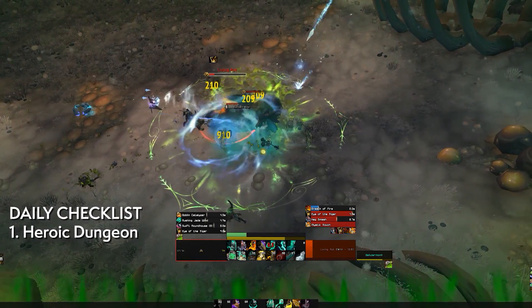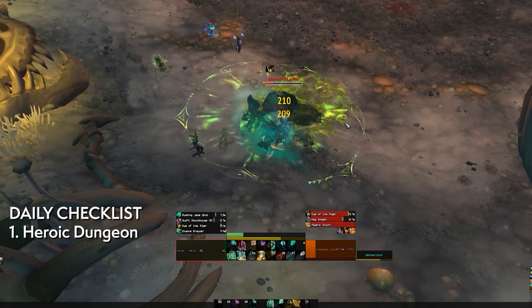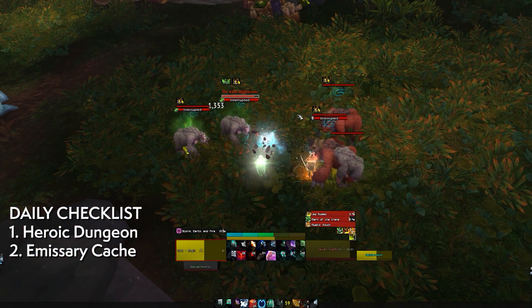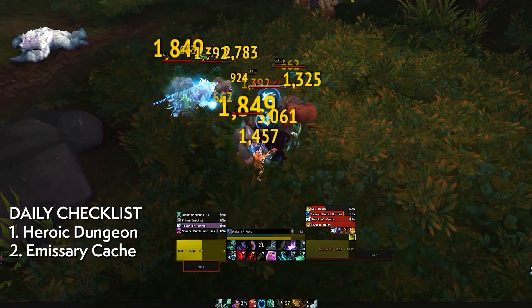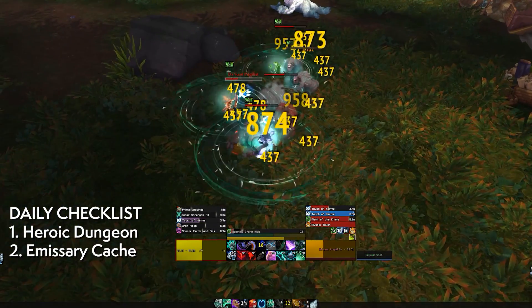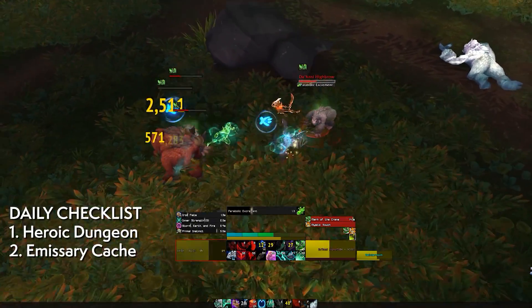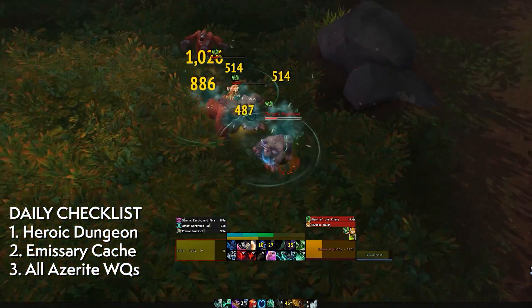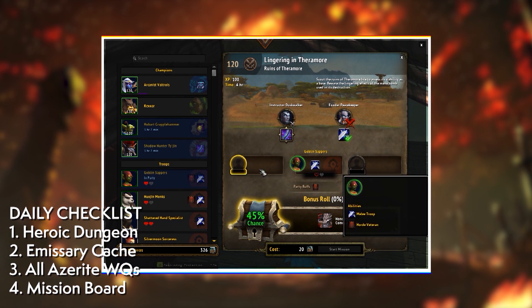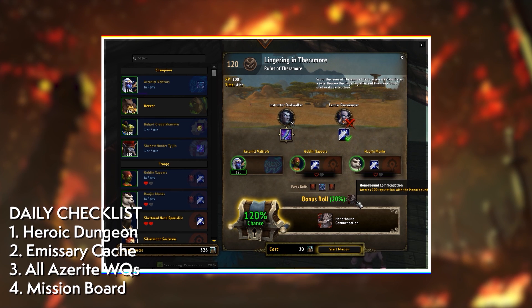For daily sources, the daily heroic dungeon is actually very time-efficient, so if you care about AP you should consider doing it. Clearing your emissaries is a pretty good idea too — you could batch this every three days, but doing so would miss out on regular world quests and their AP. If you have the time, clear out the map of world quests on a daily basis. Also make sure to keep your mission board going — it's not a massive source of AP, but it's quite a bit and definitely worth doing.